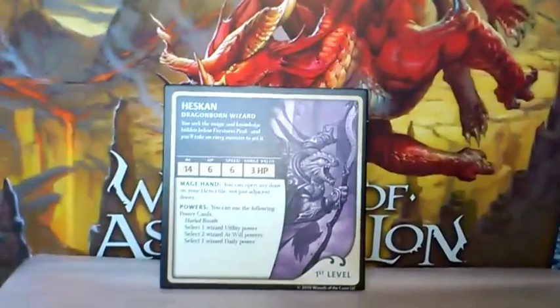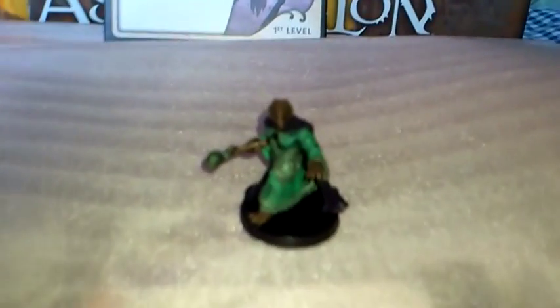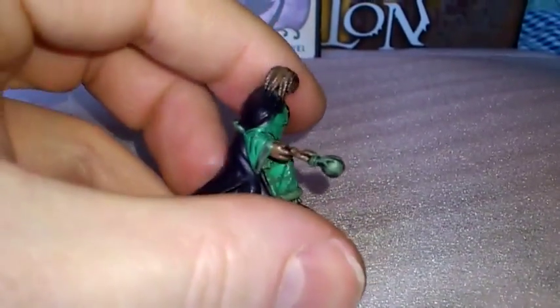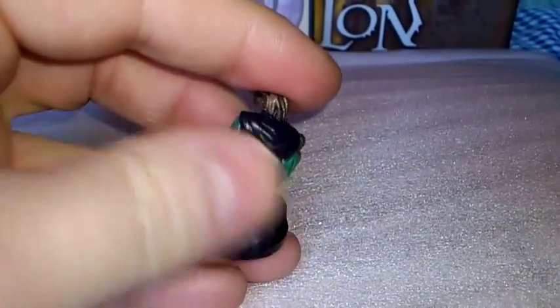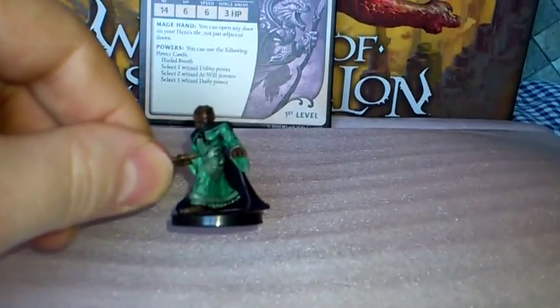So the first one we have is Hesken the Dragonborn Wizard. This is the pre-painted figure, and it's exactly the same as the figure that comes in the box. If you want this figure, go online and search for Dragonborn Elementalist — that's this exact figure.